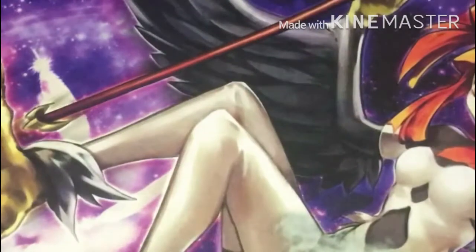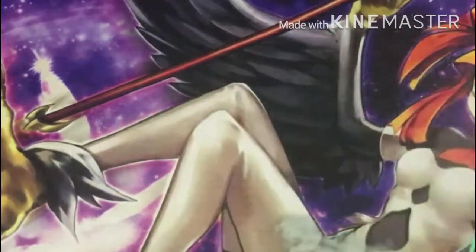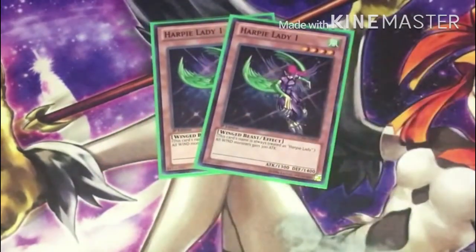Next off I run two copies of Harpy Dancer. She's awesome — you can do some sick plays with her with Divine Wind of Mist Valley. She can help you pop back row when you have Hunting Ground on the field. I only run two copies; if Divine Wind of Mist Valley ever came back to three I'd probably run her at three, but two is fine.